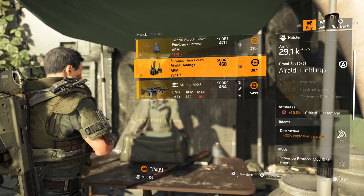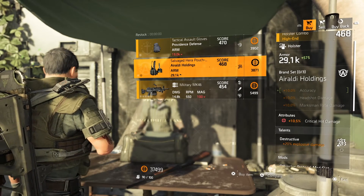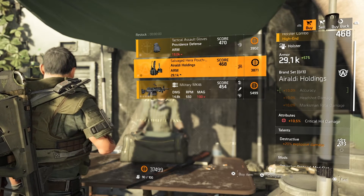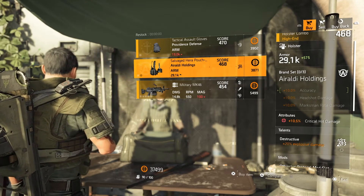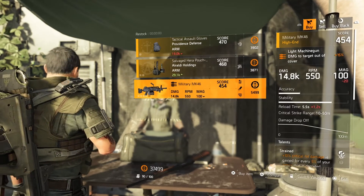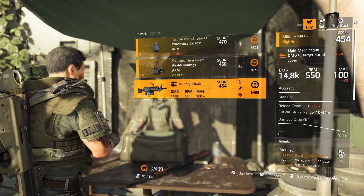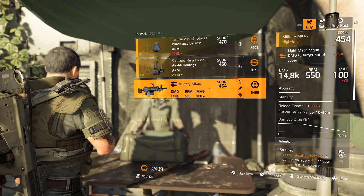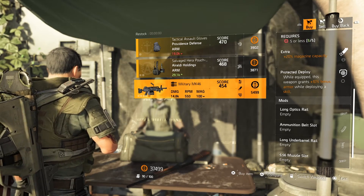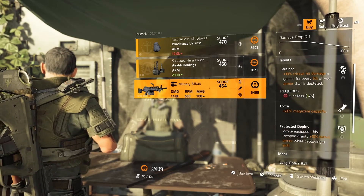Finally, DZ East — nothing too crazy here. The Providence Gloves, we're going to pass on those. Araldi's Holdings Holster has crit damage and Destructive on it, but DZ West had one with more crit damage. MK46 — it's got Strain, Extra, and Protected Deploy. This would be worth picking up. I know everyone loves to run LMGs right now — get that extra 20% in the mag. I'd swap Protected Deploy for Protected Reload, but I'd pick that one up.